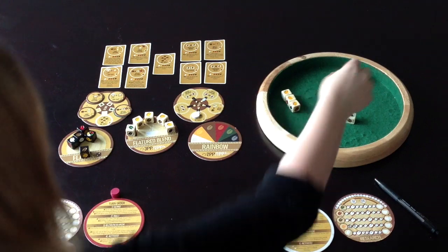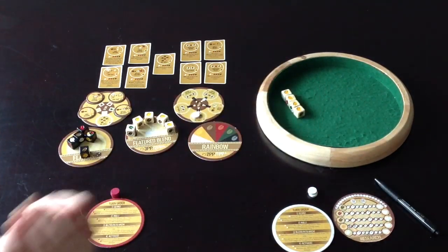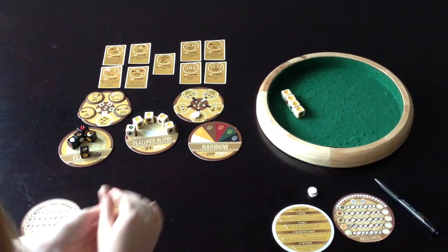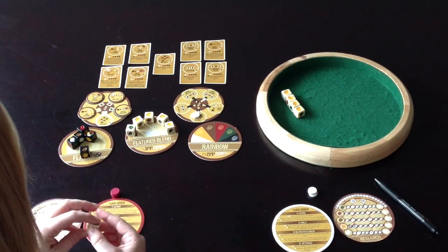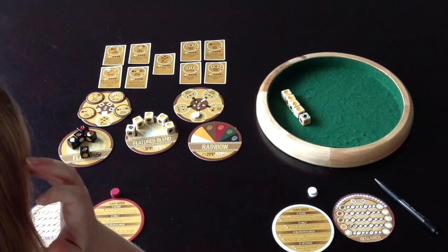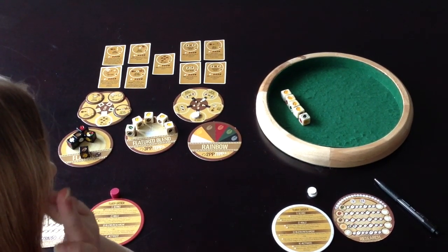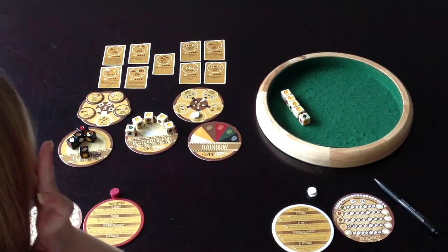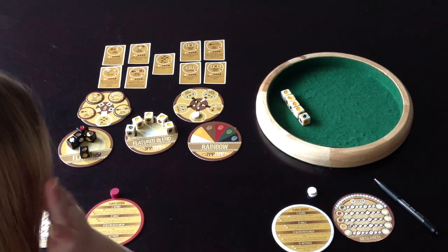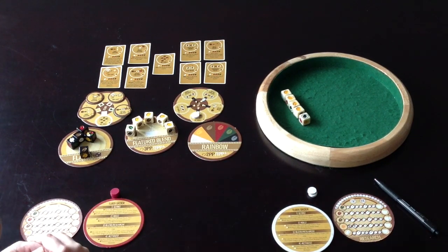There's a semi-cooperative element with the black dice. If you've researched two black dice, you have a pool of seven on your next turn potentially. But on someone else's turn, you can offer your black dice for them to roll. If they choose the black dice you rolled and make a blend with them, you actually piggyback some points off of them — which is a really interesting mechanic.